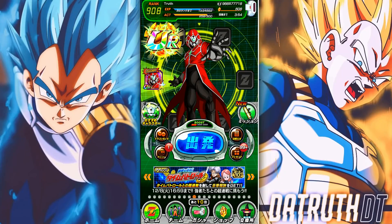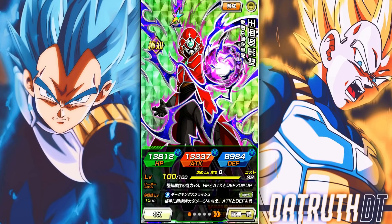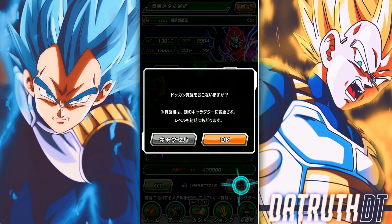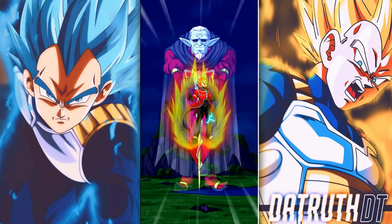We're back for another Dokkan Battle video and here we have Dark Mass King. This exact artwork for Dark Mass King is a crazy good card in Dragon Ball Heroes. There's a Dokkan awakening here with this Heroes collab on Dokkan right now, and his Dokkan awakening is a monster — as long as you have another Dragon Ball Heroes category character next to Dark Mass King.